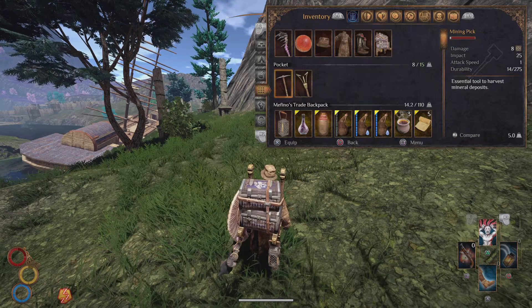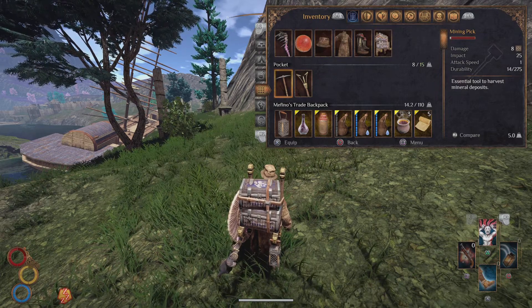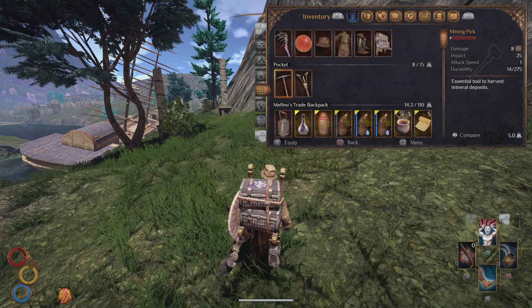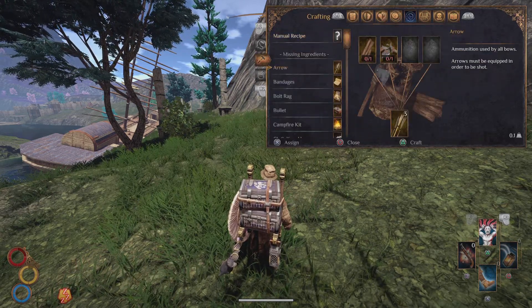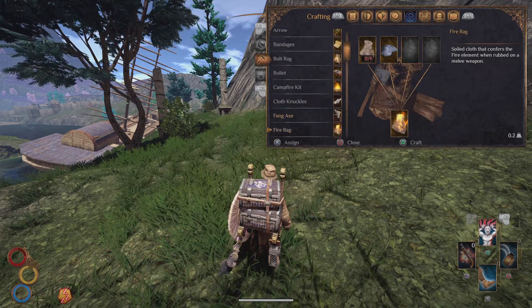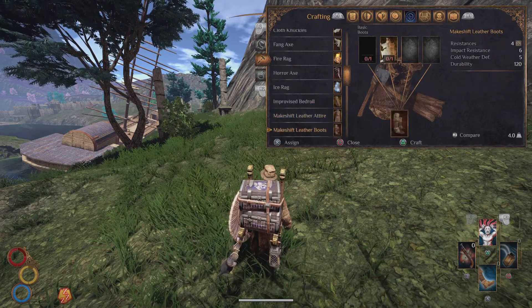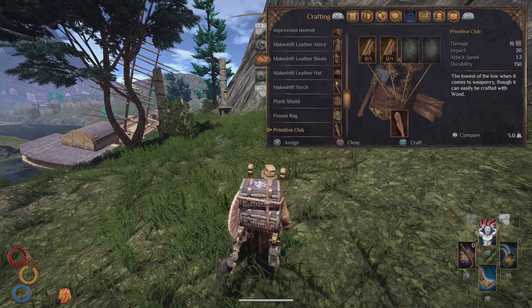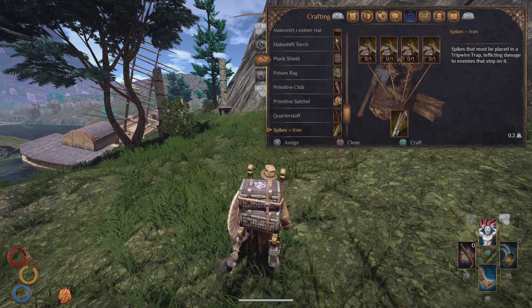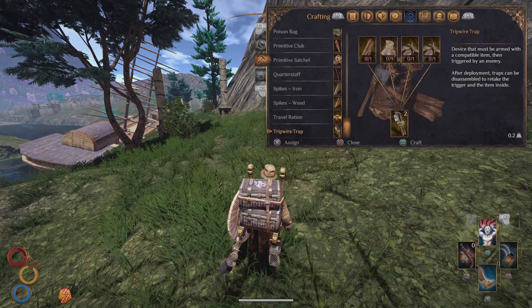There's also a trophy for learning 50 recipes in total - for crafting, cooking, and alchemy. The crafting recipes I have learned so far are: bolt rag, bullet, fang axe, fire rag, horror axe, ice rag, makeshift leather attire, makeshift leather boots, makeshift leather hat, poison rag, spikes iron, and the drip briar trap is the final one from survival crafting.